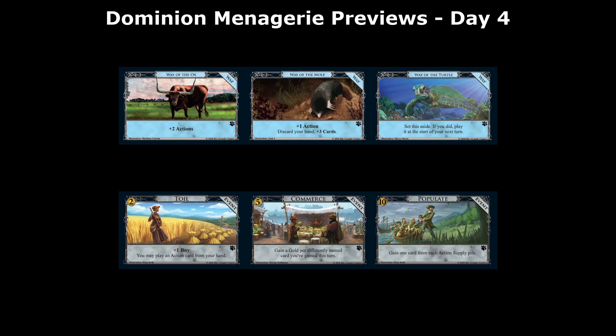The next way is the Way of the Mole: +1 action, discard your hand, +3 cards. So if Way of the Ox is a Necropolis, this is a really weak version of the Minion draw option — you only draw three cards and there's no attack. Since you're discarding your entire hand, you could also make an analogy to Scholar, but obviously +3 cards is a lot different than +7, though it is non-terminal. You could consider it 'draw to X,' but the number of cards you draw is so low that I don't think you would ever build a deck around doing this.